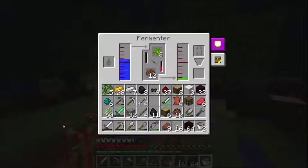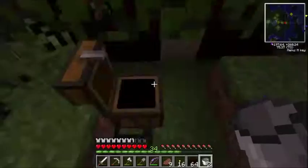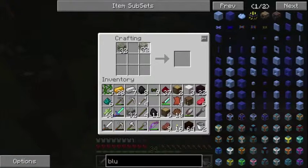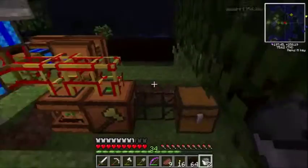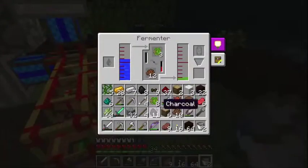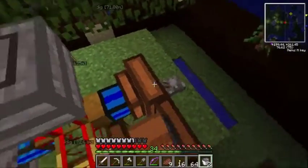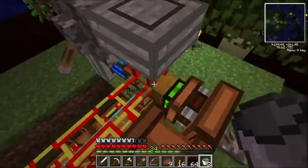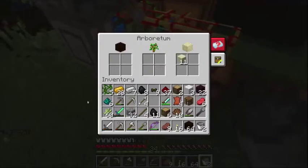Looks like we need more plant balls in there as well. I only have three, but I have a bunch of this stuff in a chest here. I'll go ahead and put that in here to make more plant balls. We'll just set this off running. Let's put a supply of lava in here so that we can warm up and get running.